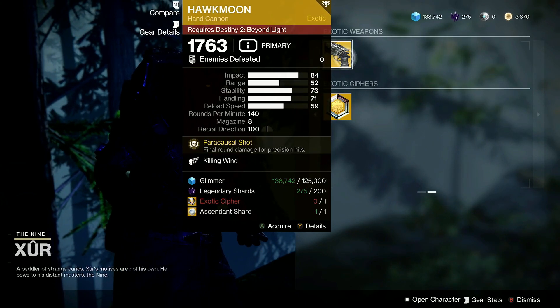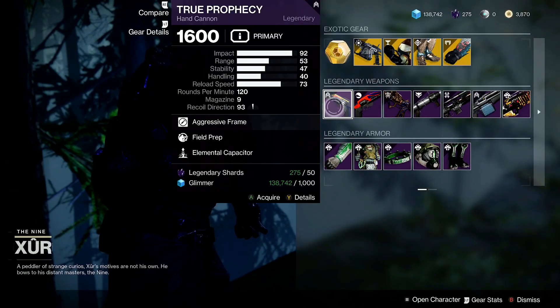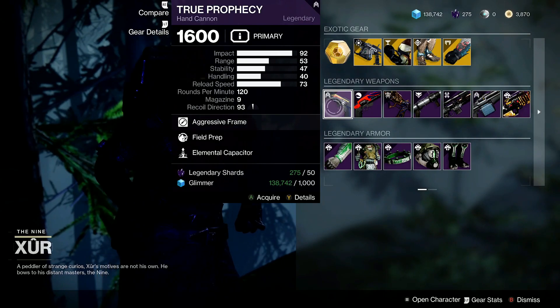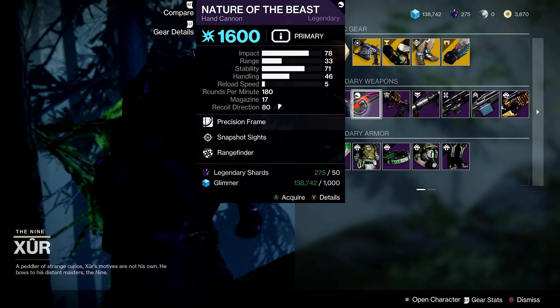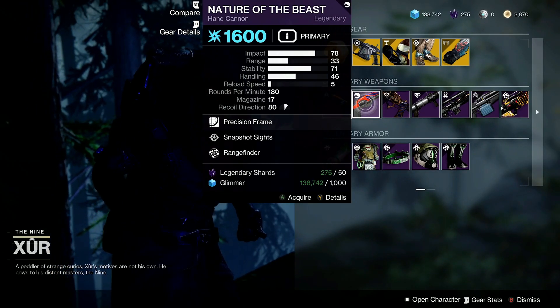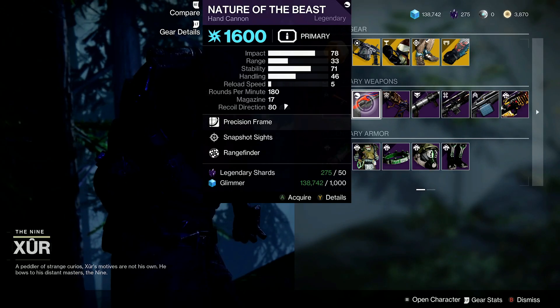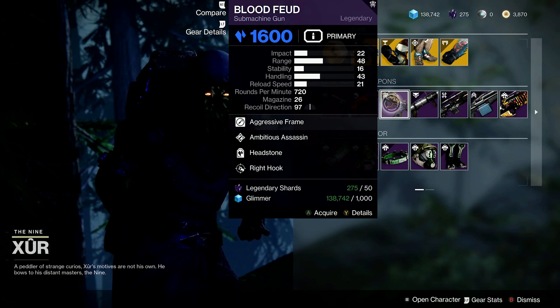Now for the Exotic Weapon this week, we got Hawkmoon with Killing Wind — not the best PvP roll, but it's up there. For our Legendary Weapons this week, we have the True Prophecy Hand Cannon with Field Prep and Elemental Capacitor, the Nature of the Beast with Snapshot and Rangefinder — that used to be a really good roll, but I'm pretty sure they nerfed Rangefinder.